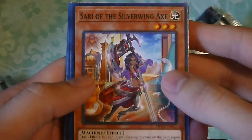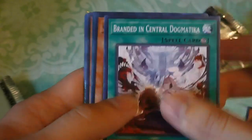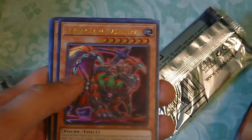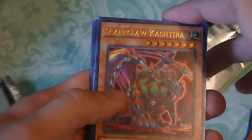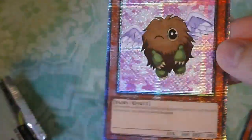See what we get. We have something pretty unique right here — I don't know what that is. Sari of the Silverwing Axe. Branded in Central Dogmatica. Greed Jar. We have some interesting monsters — Scareclaw. I'm gonna butcher these names. We have The Earth Champ. Ooh! We have Wing Karibo in a 25th Anniversary foil. Neat.